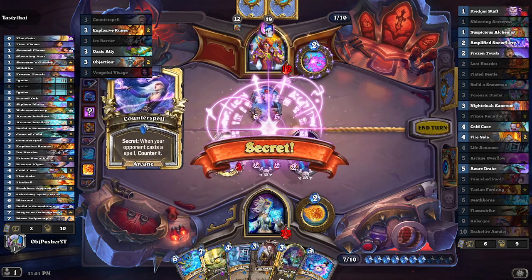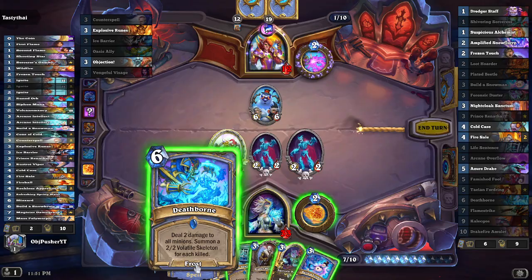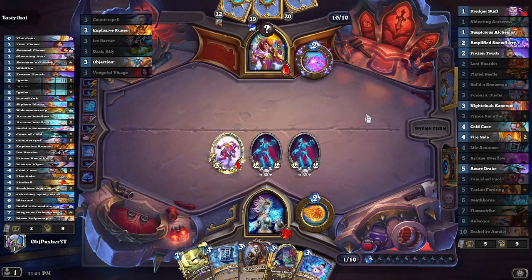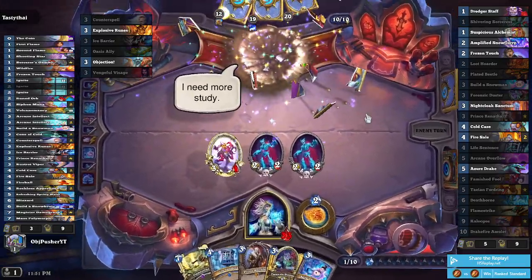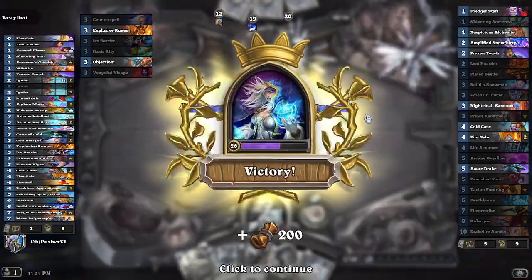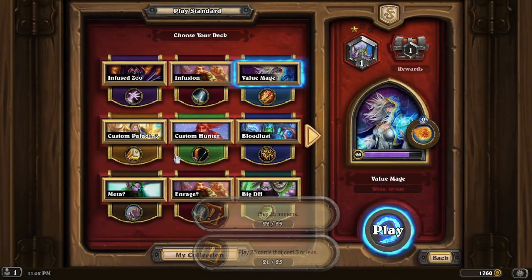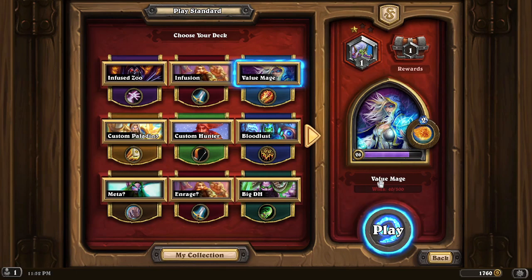How do we want to deal with a Counterspell? The idea is I can't have him counter Deathborn — so I guess he has to counter one of these Build a Snowmans or the Life Sentence. I might need the Life Sentence for the 9-9 he's about to summon. It would take too long to get value out of both Snowmen anyway. So — counter that. I'm just going to play this to get my Triggers, get my Skeletons. And that's going to put us in the best position to win this game. Oh my god — how did we win that?!